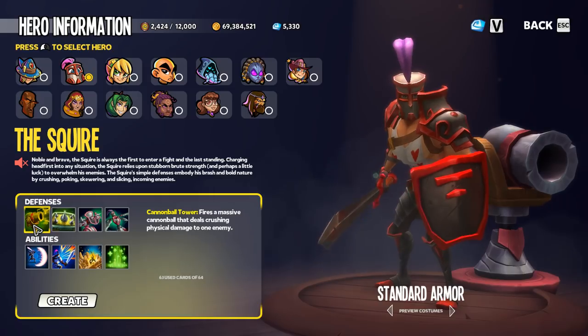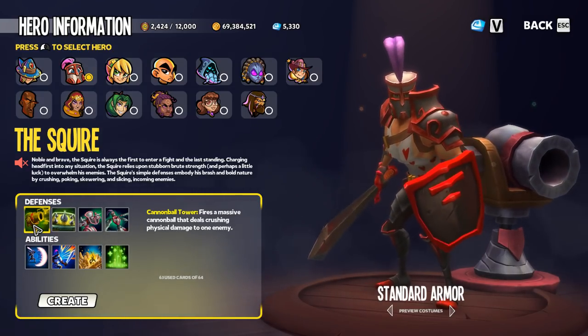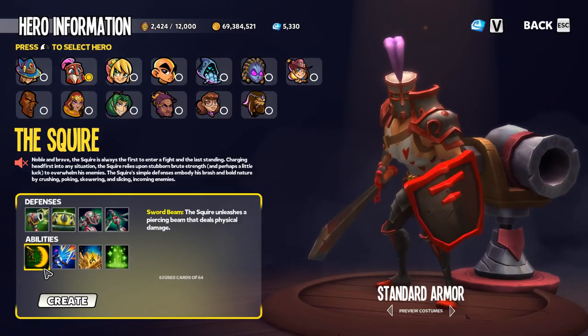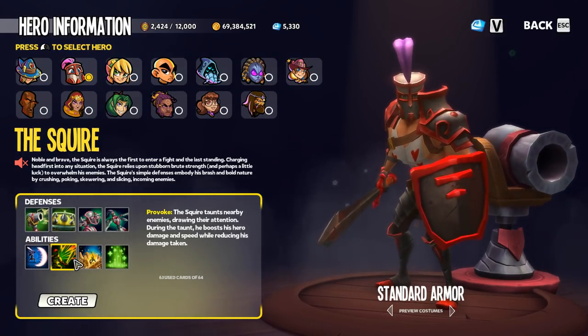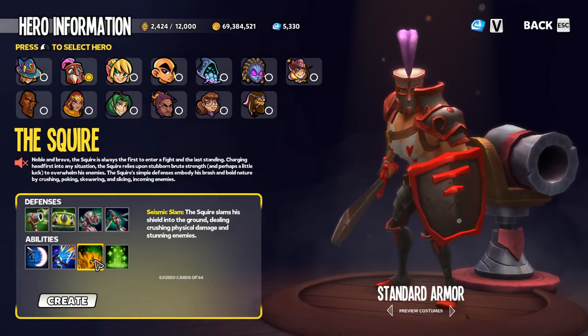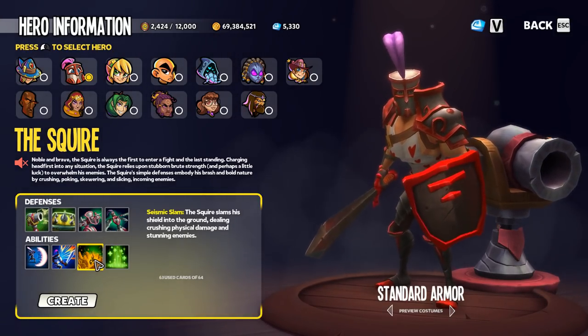Taking a look at the squire's defenses, the cannonball tower — once again another tower that a stun shard is commonly used with, and that does provide crowd control. Taking a look at the squire's abilities, we do have seismic slam.